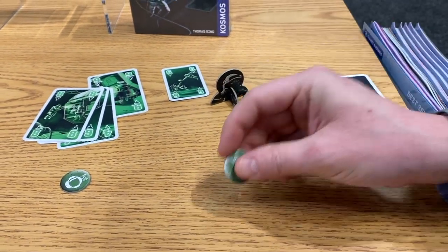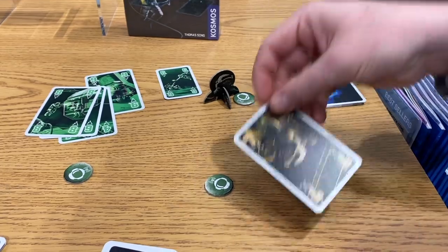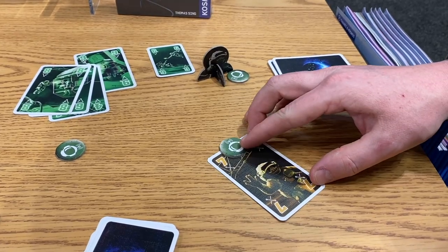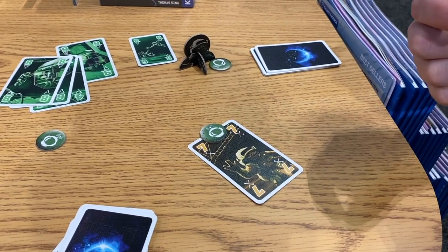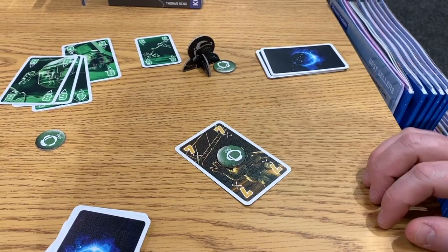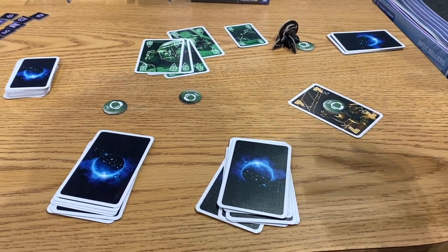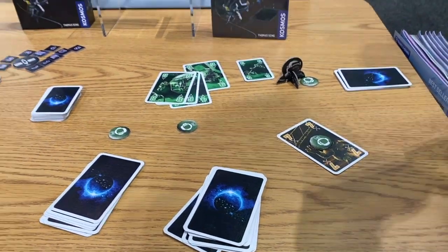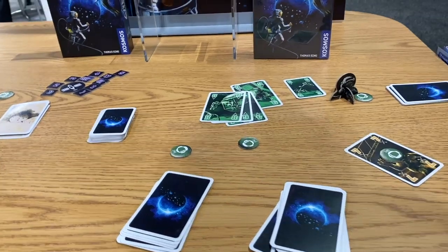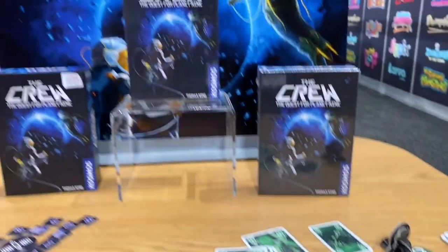Once per mission you can take a card from your hand and communicate it by putting it down in front of you with the token on top. Where you place the token matters: at the top means it's the highest card of that color in your hand; at the lower part means it's the lowest; and center means it's the only card of that color. Once you and your team get in the groove, it's absolutely brilliant — it creates just the right amount of tension, deduction, and problem solving. Really excited for this to come out in 2020.